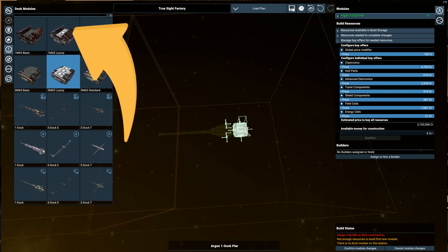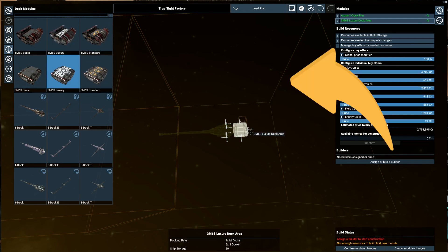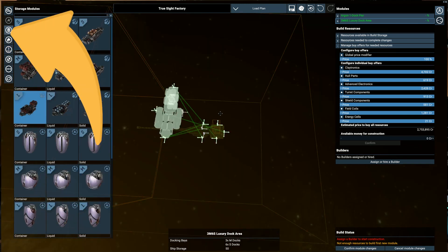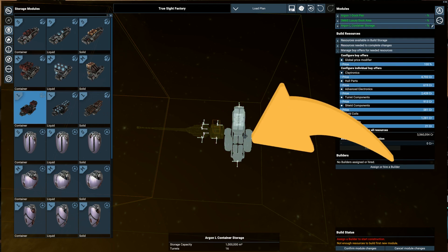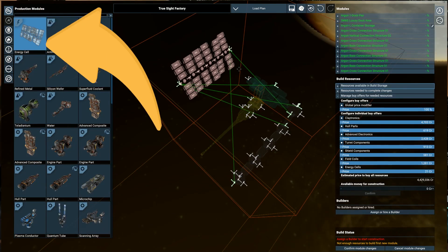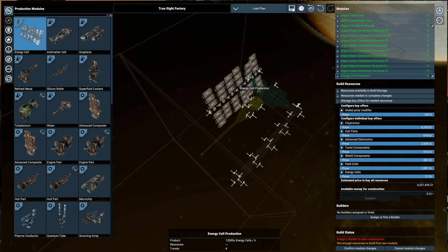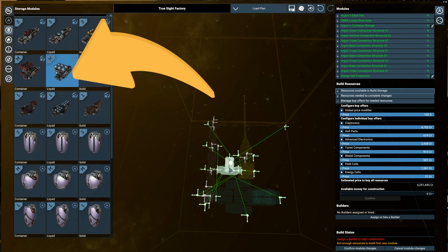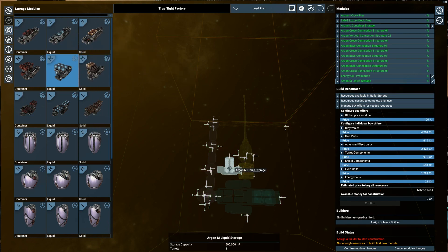Next add the 3M6S dock, which also allows entry for your and NPC medium traders. It has the manager's office, and your miners will be medium size as well. Then add the container size L in order to store all produced wares, followed by the energy cell production that will power up your factory.